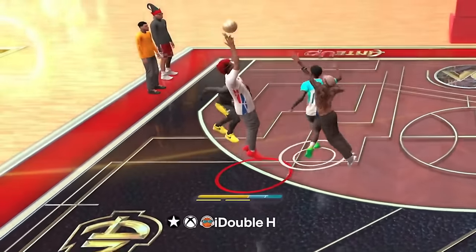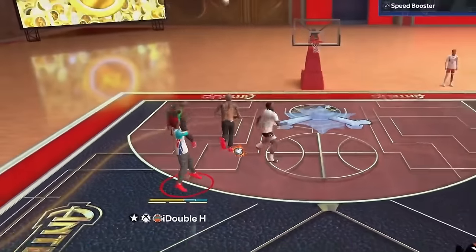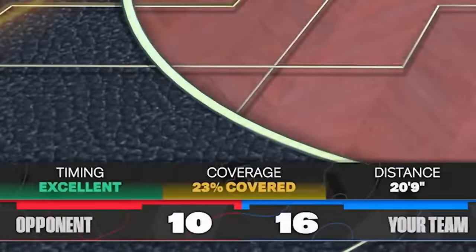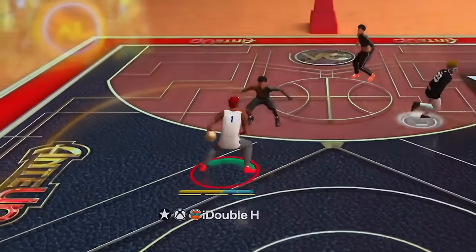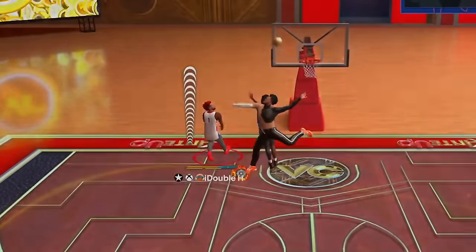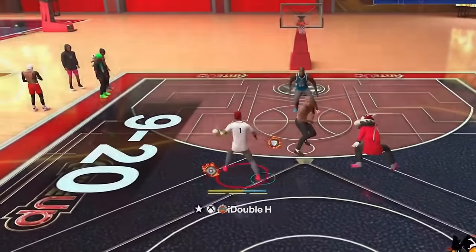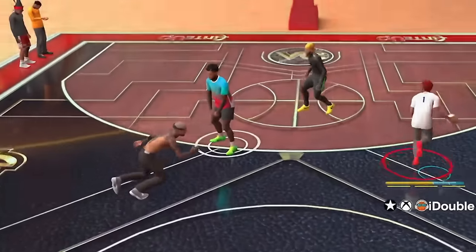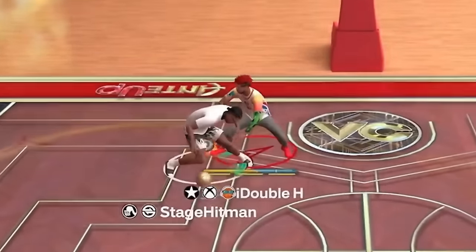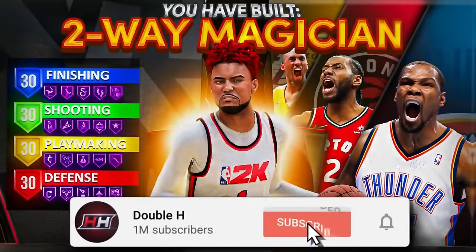I found it. A build that greens heavies often when in the right hands. I'm talking it can shoot with ease like Steph Curry, abuse the mid-range game like Kevin Durant, get crazy acrobatic through the lane with unblockable scoops and layups like Kyrie, while being super quick with the ball like he's defox. A build that's truly a magician on offense while also playing elite defense like Kawhi Leonard. I call it the two-way magician.